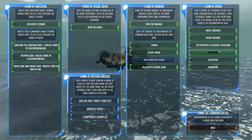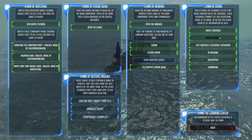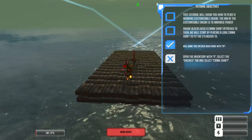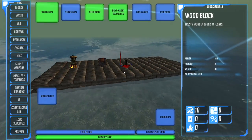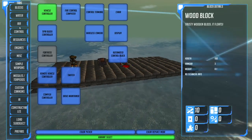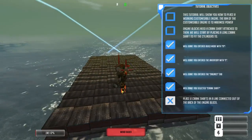There are a bunch of tutorials once you're starting out. I want to show you the engine building first because it explains an interesting part of their build concept. We're building an internal combustion engine which will be used to power the vehicle. You can see there are a lot of different blocks to choose from, and you assemble them together to build different features.